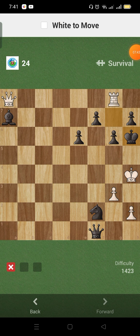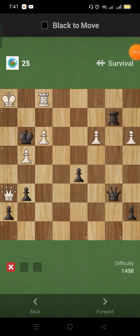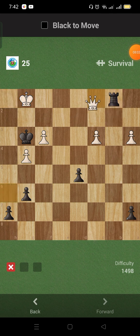Going to be checkmated if I don't give a check. This is queen to f8 — f1 rather. This is — queen takes rook, then check with the rook, and b1, take the queen.